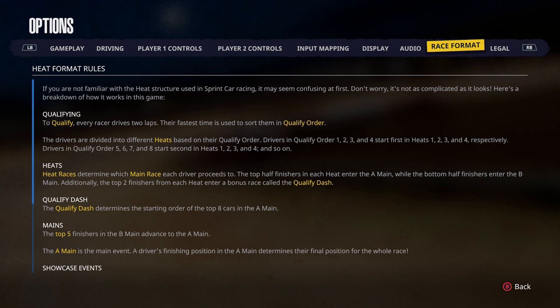Race Format — with dirt racing we have the Heat Format. Let me explain: in Qualifying, every racer drives two laps and their fastest time sorts them. Drivers are divided into heats based on qualifying order — drivers in qualify order 1, 2, 3, and 4 start first in Heats 1 through 4 respectively. Drivers in qualify order 5, 6, 7, and 8 start second in Heats 1 through 4, and so on.